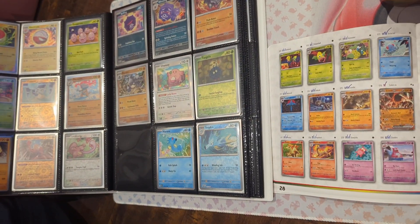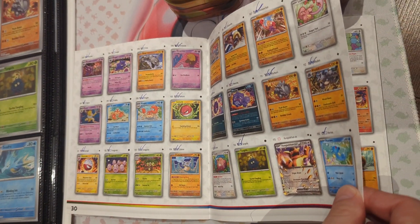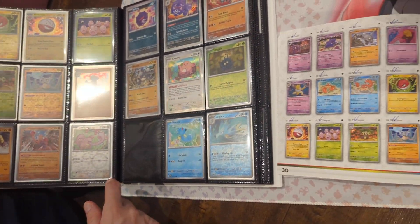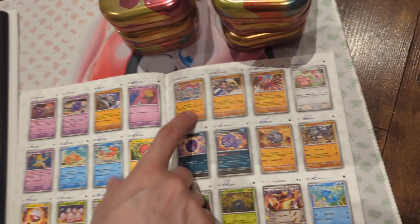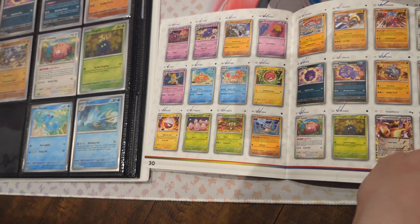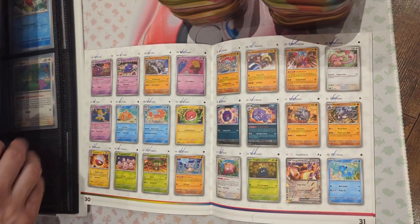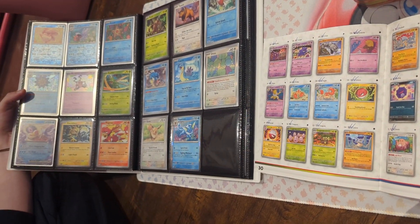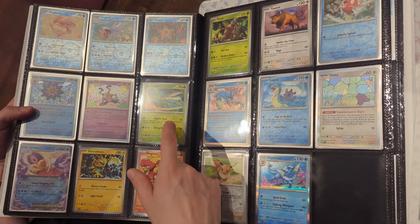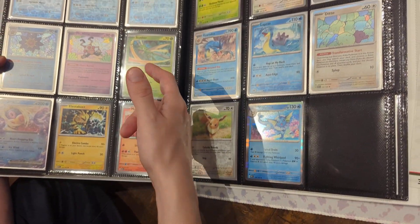Not many we're missing, but there's a few good ones. Voltorb we got. Exeggcute we're missing the reverse holo. Marowak we're missing reverse. Weezing reverse, Horsea reverse, and the Kangaskhan which is here. Let's check — Seaking I just got it. And Scyther we're missing. Look, these are hard to get — you see, they don't have evolutions, so it's gonna be hard to get Scyther.